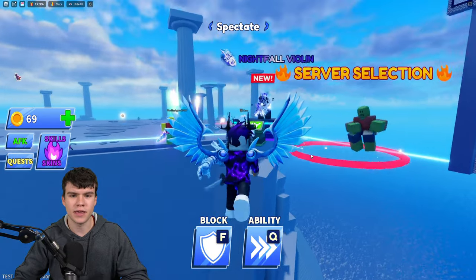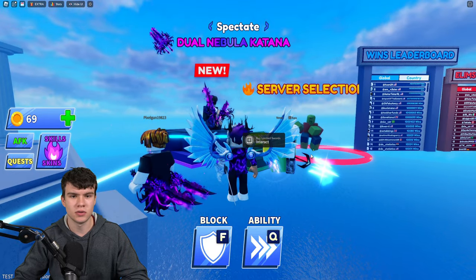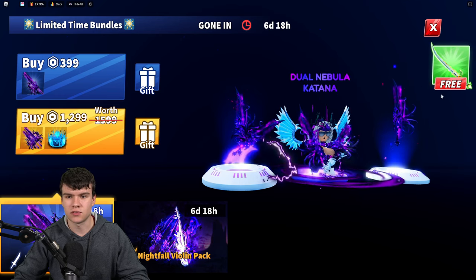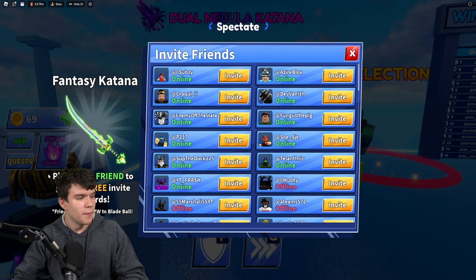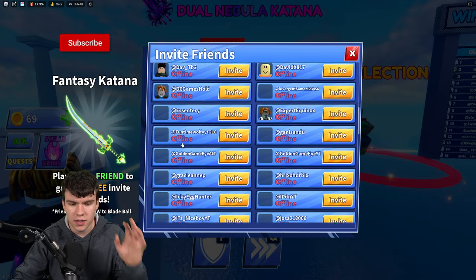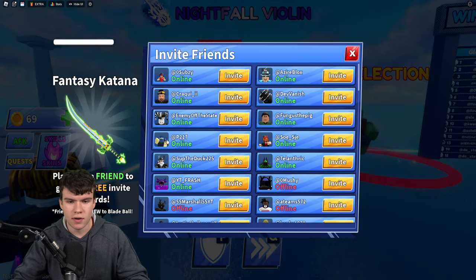So how do you get this sword in Blade Ball? Come over here — this is in the new updated servers. Come to the Dual Nebula Katana section, click on it, and in the top right you're going to see this free button. All you can do is click on this. Then it says here: Fantasy Katana — play with a friend to gain the free invite reward. The friend must be new to Blade Ball.